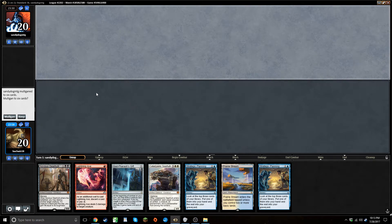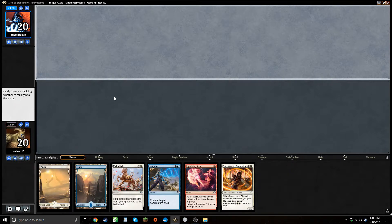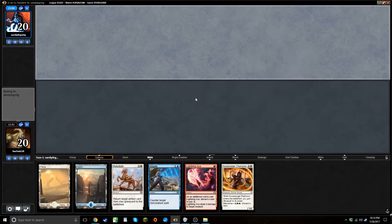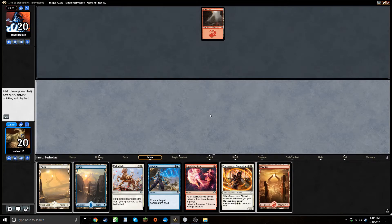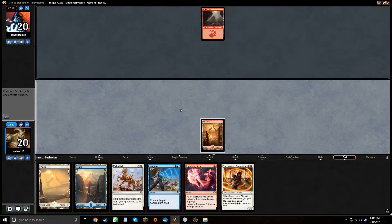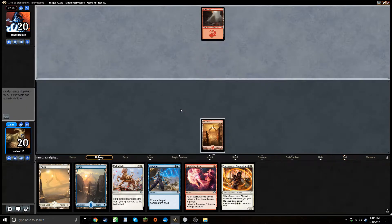Right on the draw again, looks like another mulligan. His hand isn't great but I think it's a keep. Angel of invention would be nice but I don't think we're looking for that right now — we need like a mountain or some card draw, no one drop. I'm not sure what I want to discard here.